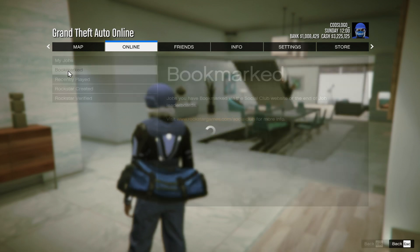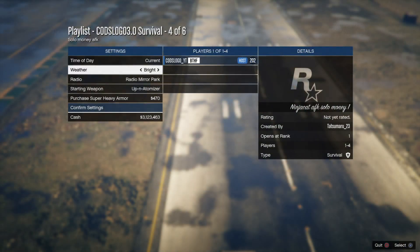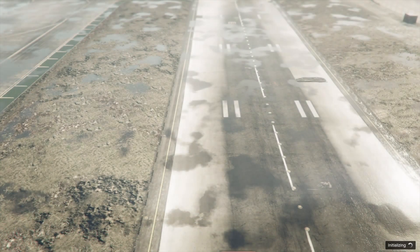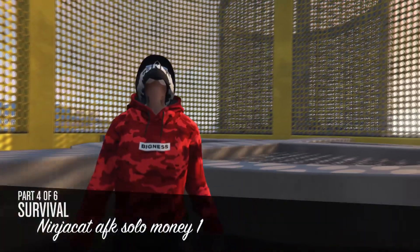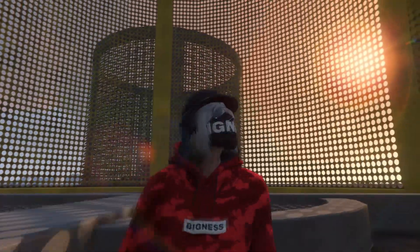Once you're in the game, go to the Online tab, go to Jobs, Play Job, Bookmark, then go to Survivals and you'll see your job on the right. Once you've done that, start the job. When you load in, simply accept all settings and continue.